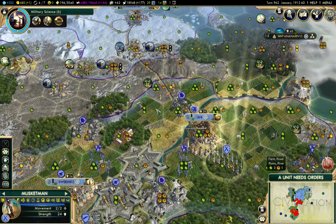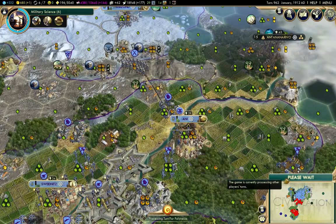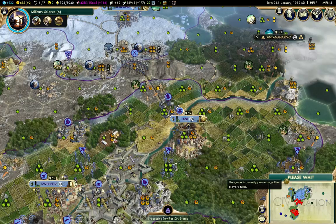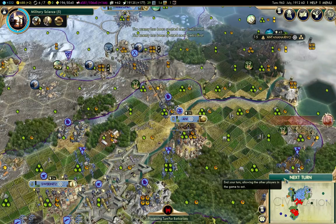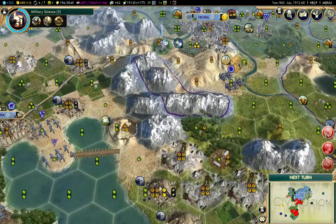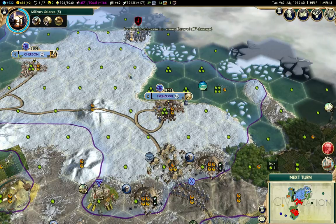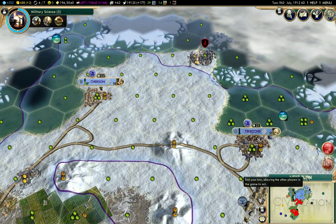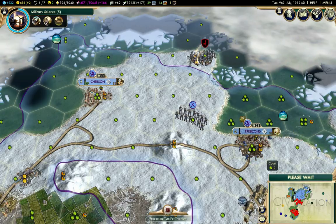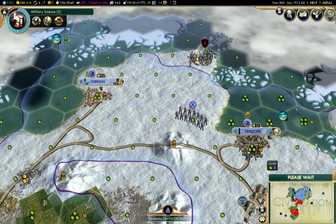I should take one of these guys up here. I should probably do something with my spy at some point here. That deals with a barbarian there. Don't know why it's starving — it's got plenty of food around here. Probably because the barbarian embargoed this area.